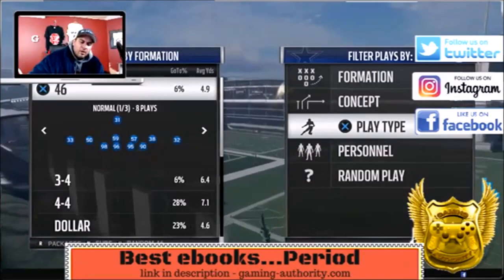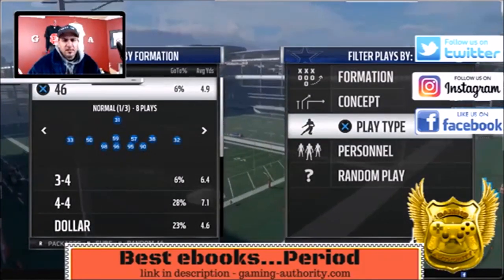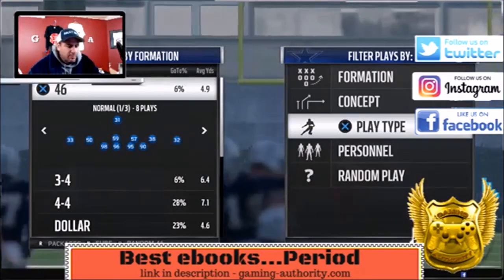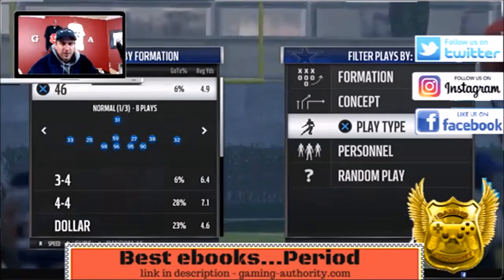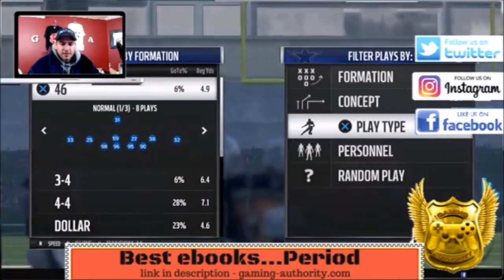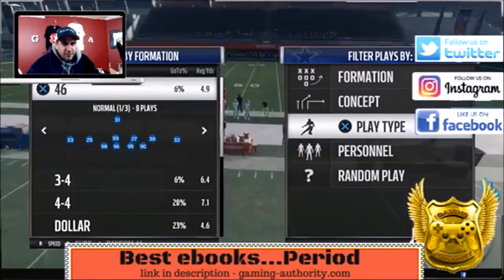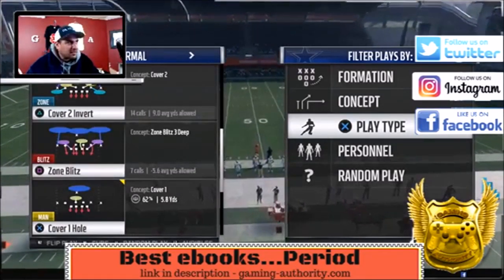Okay, now we are going over what I think is the best run stopper. I used to like the 4-4 split, but now we are in the 4-6 Normal. Before you pick the play, press your right stick to the right once because you want your speed package in. That takes out two linebackers and puts in defensive backs, so now you are just faster all over the field in this formation. We are doing the Cover Two Invert.